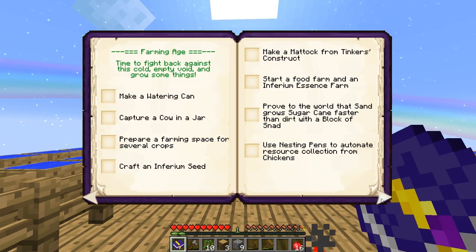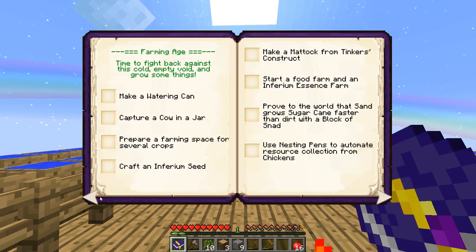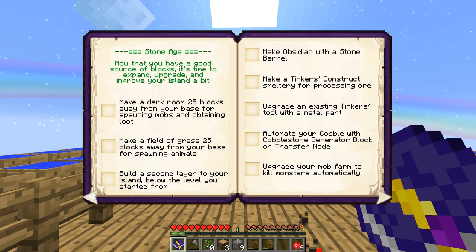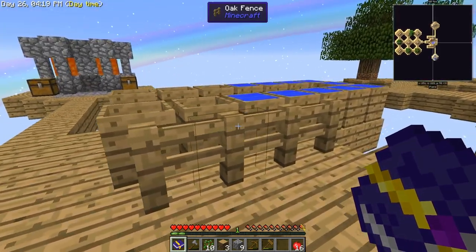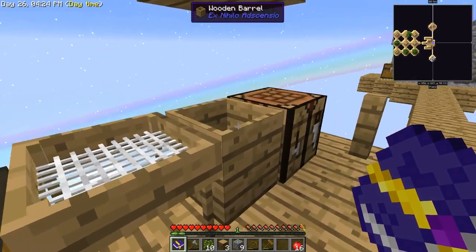The Stone Age is actually quite short before it goes into the Farming Age. But to get ores for Tinker's tools with metal parts, we've got to start shifting a ton of stuff. I'm pretty sure there are grades to this sieve.